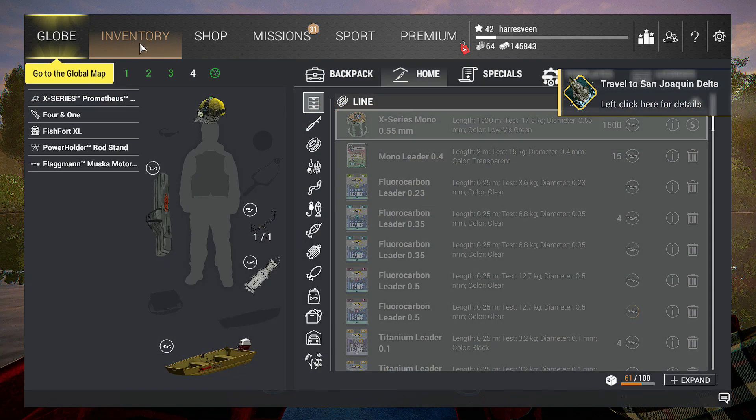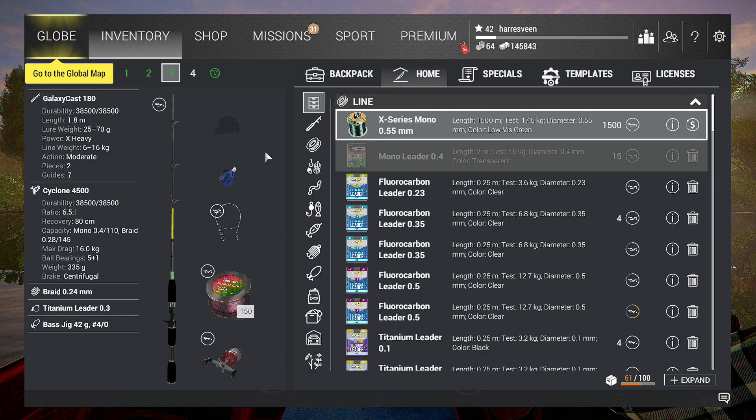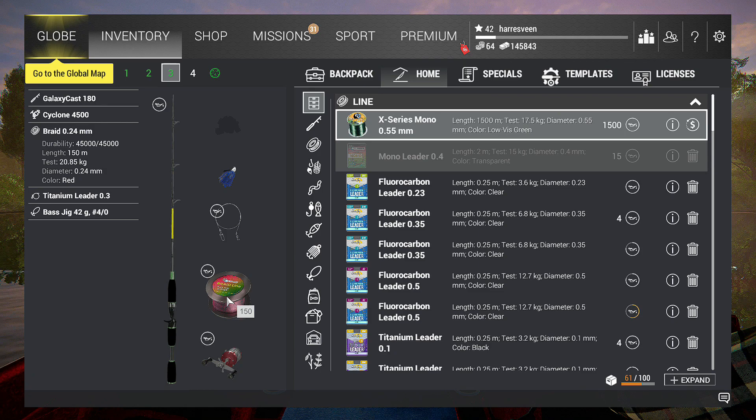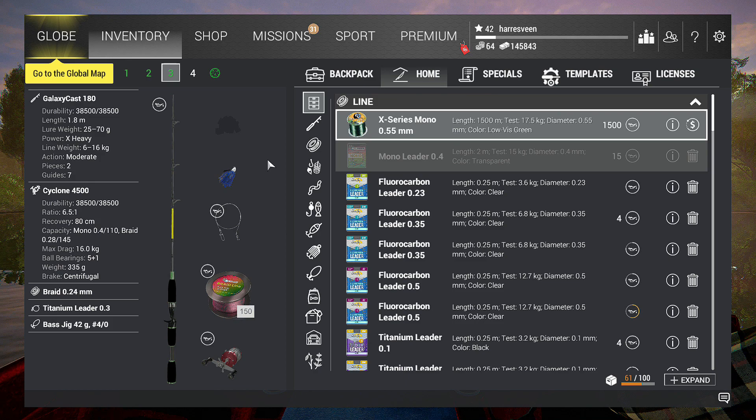Let's see my inventory. I'm using for this fish monster — it's a big one, around 30 kilos — but I use my Galaxy Cast 180. I also caught the St. Croc fish with it and it was even bigger, so it's possible. But I'm fishing out of the boat. With this I have my Cyclone 4500, I got 20 kilo line and 18.66 kilo titanium leader. So I think we can catch him with this.